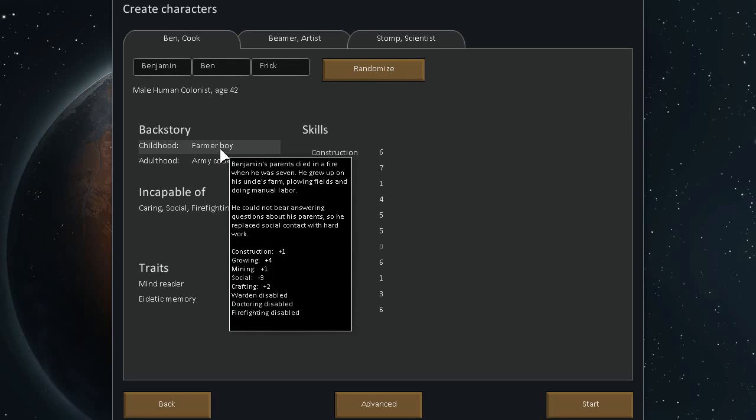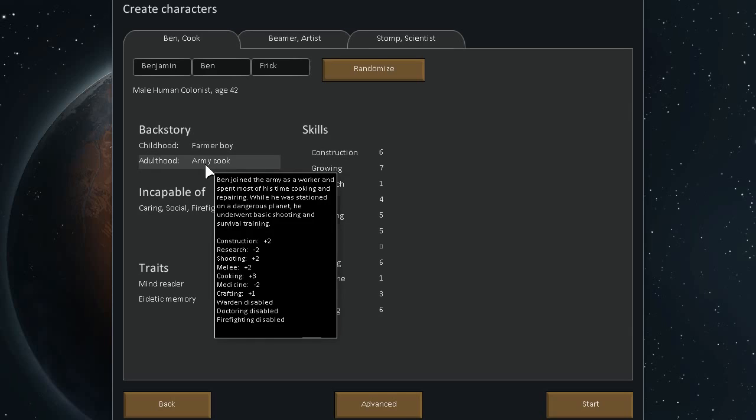Benjamin's parents died in a fire when he was seven. He grew up on his uncle's farm, plowing the fields and doing manual labor. He could not bear answering questions about his parents, so he replaced social contact with hard work. Warden, doctoring, and even firefighting are disabled. Crafting plus two, social minus three, mining plus one, growing plus four, construction. In adulthood, Ben joined the army as a worker and spent most of his time cooking and repairing. While stationed on a dangerous planet, he underwent basic training and survival training. Two to construction, minus two to research, two to shooting, two to melee, three to cooking, minus two to medicine, one to crafting. Warden, doctoring, and firefighting again disabled.